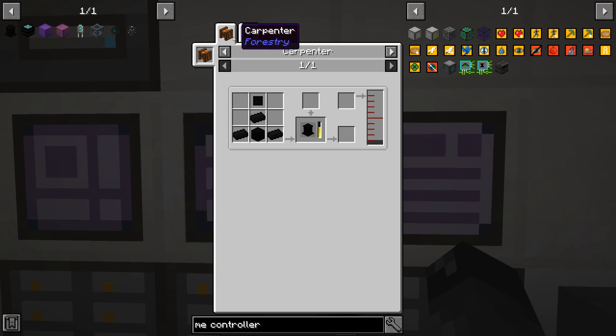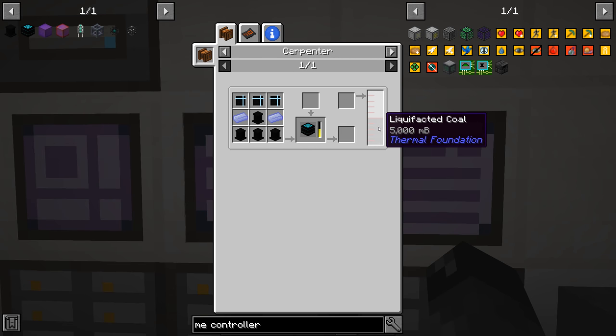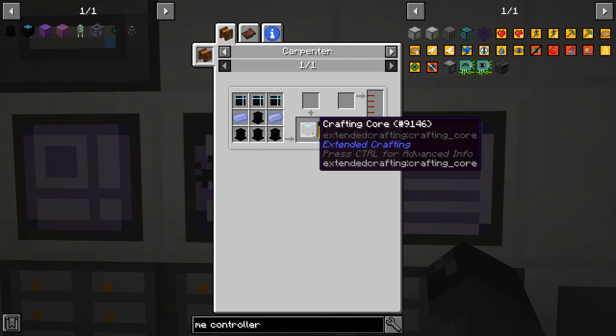We need four pedestals and the recipe makes five of them. That also has to be made in a carpenter. So we need five buckets of liquefacted coal to make five of those pedestals, and then we need an additional five liquefacted coal to make this other component - so we need 10 total.